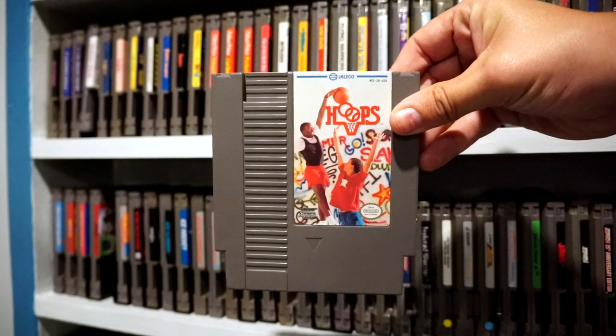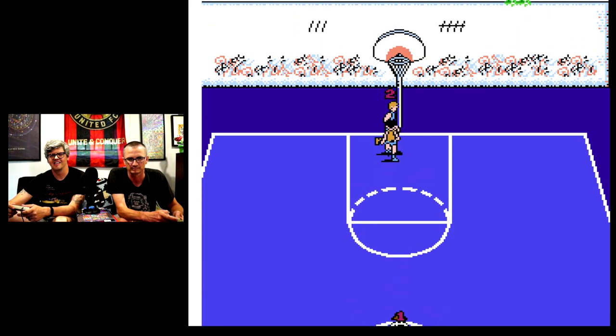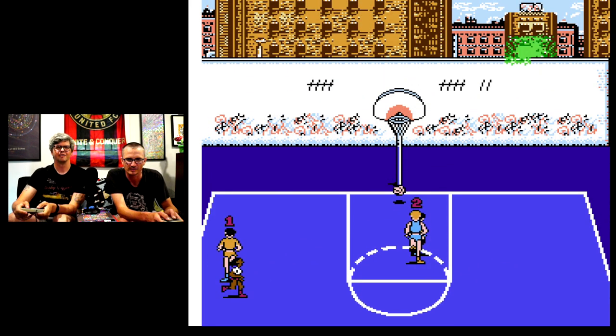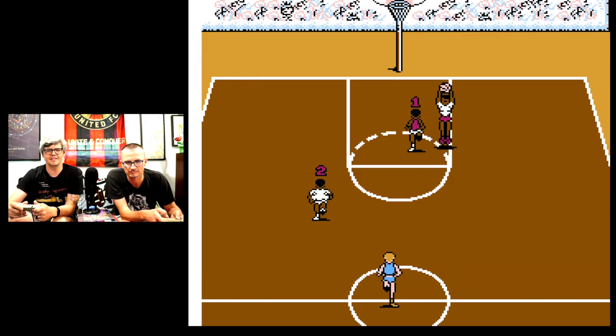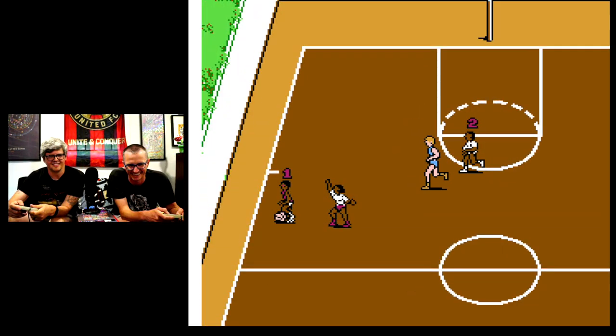Number 2: Hoops. It's the better version of All-Pro Basketball. Hoops is a street-style basketball game — you pass, you shoot, you block, you steal, you take it to the hole. The controls are solid, the graphics are really good for what it is, and best of all this game has personality.